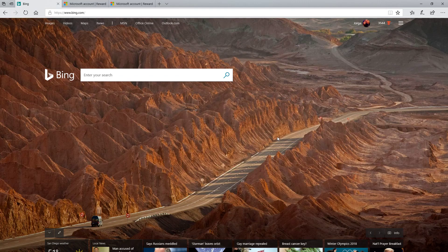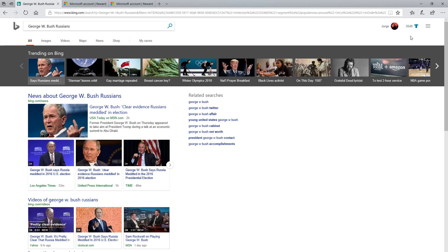Here is the Bing homepage — there's a different background every day, usually very pretty. At the bottom you'll see what Bing considers trending news, and on the left is local news depending on where you live. As I mentioned, each search earns 5 points. You can get a maximum of 150 points on desktop and 100 points on your mobile phone — Android or iOS — if you use the Bing app.